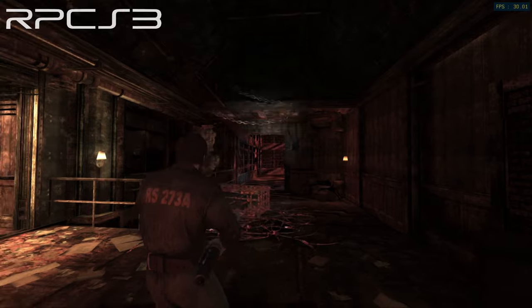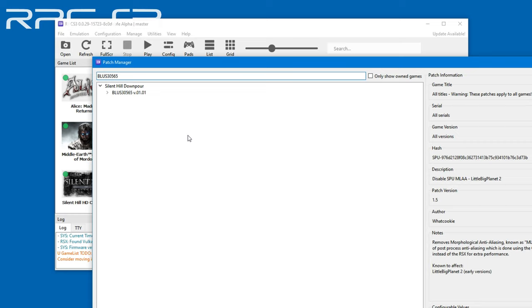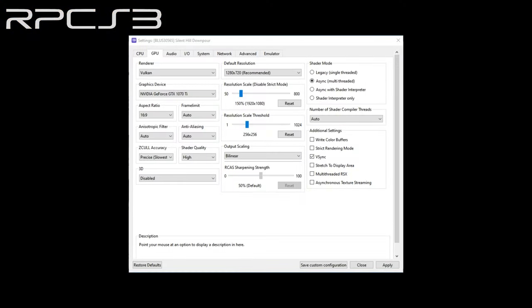Before we move on, I should probably tell you that the game has patches on RPCS3 as well. And in hindsight, I should have disabled Depth of Field and anti-aliasing — it could have improved performance and made my playthrough more enjoyable. One more thing: to avoid color issues, make sure to change this setting in your resolution scale threshold.